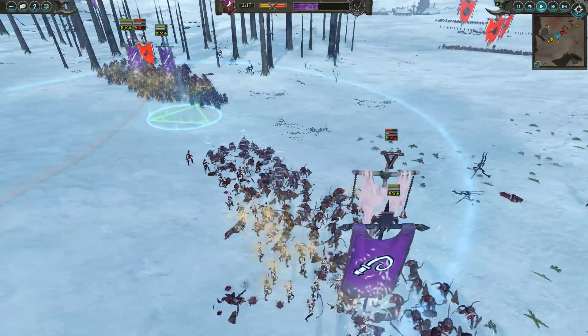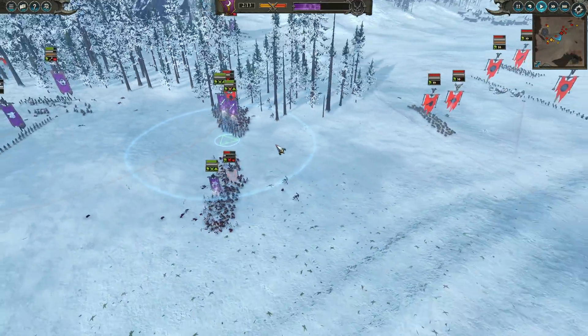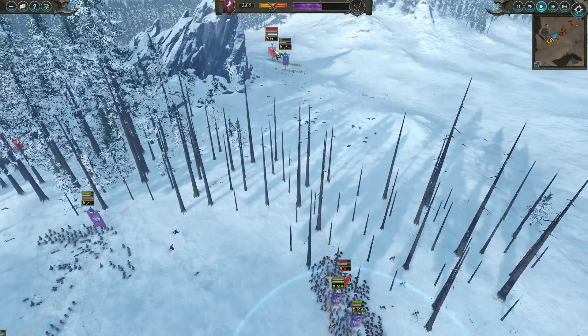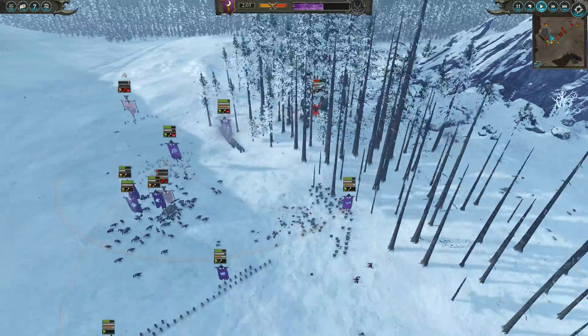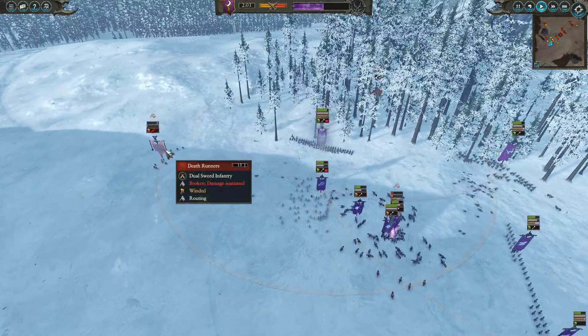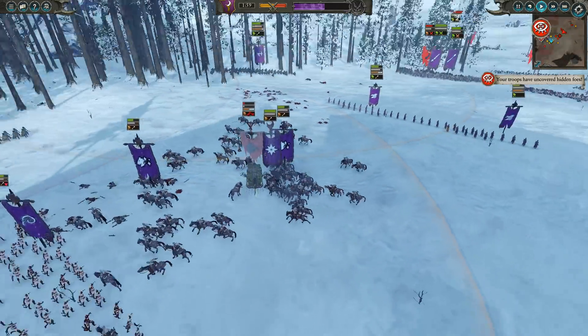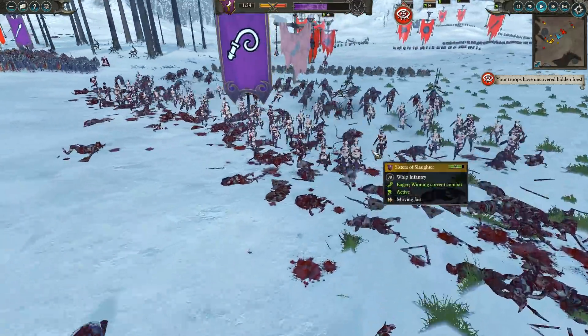We're going to toss a Flaming Sword of Ruin above the weapon damage here to clear through those Clan Rats a little bit faster. The Plague Monk Censor Bears are incoming. We're chasing off one unit of Gutter Runners and wasting all their ammo on a cheap Dread Spear, which is fine by me. Death Runners in the back line have been finished off, and the Doom Wheel is just about to shatter — once it does, that's going to hit the balance of power even more decisively in my favor.